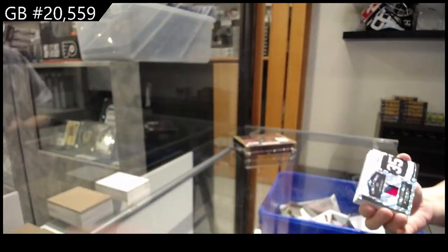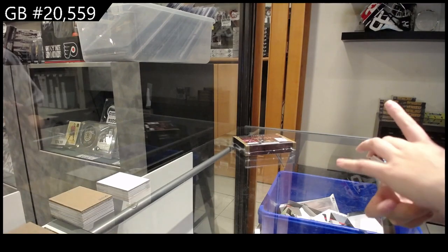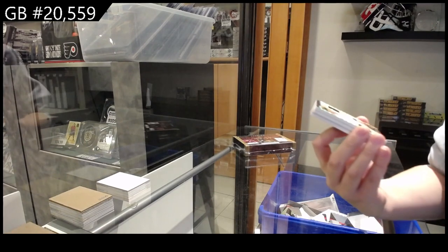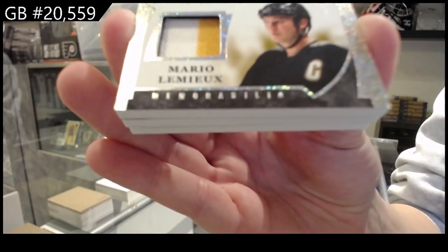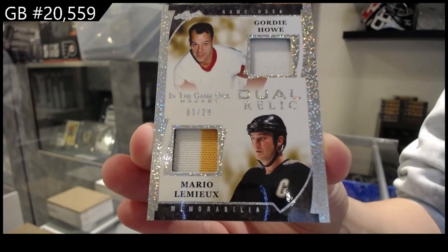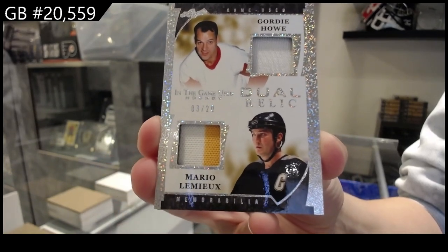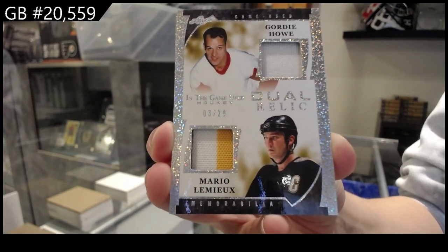Card number two for Five Four Seven Eight is a dual relic dual patch number 220, Mario Lemieux and Gordie Howe. This is card number two for Five Four Seven Eight — Lemieux and Howe dual patch.